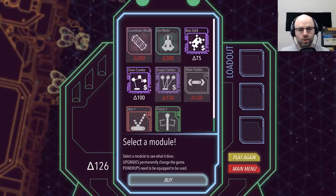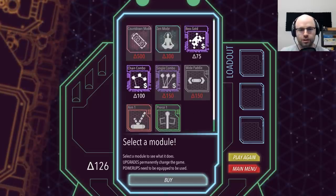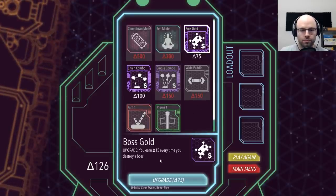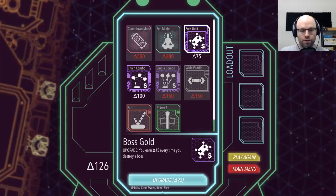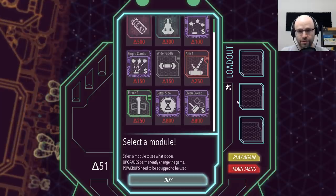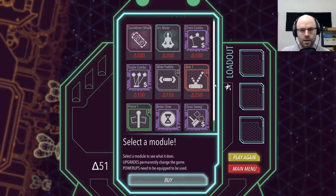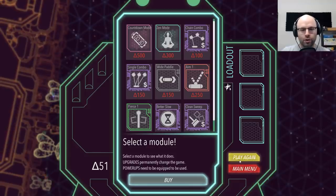Boss gold. Chain combo. That's all we can really afford. Let's buy a boss gold — you earn 15 triangles every time you beat a boss. Can I — oh, that's a permanent thing so we don't put it in our loadout.